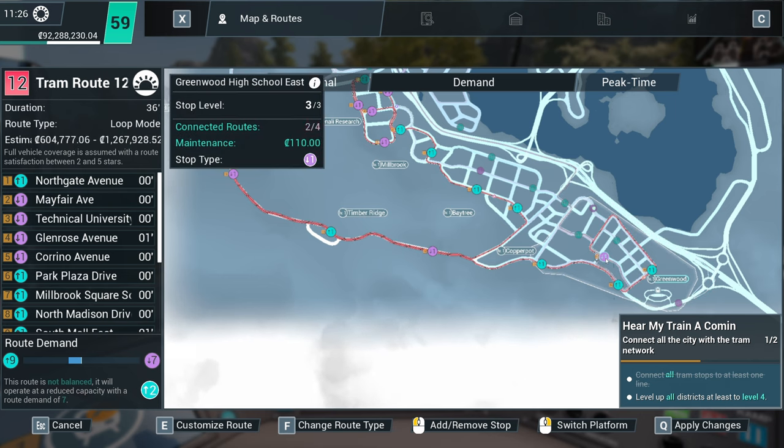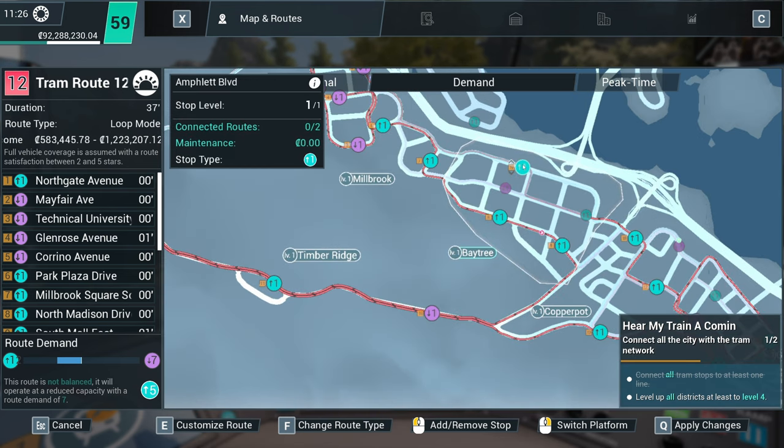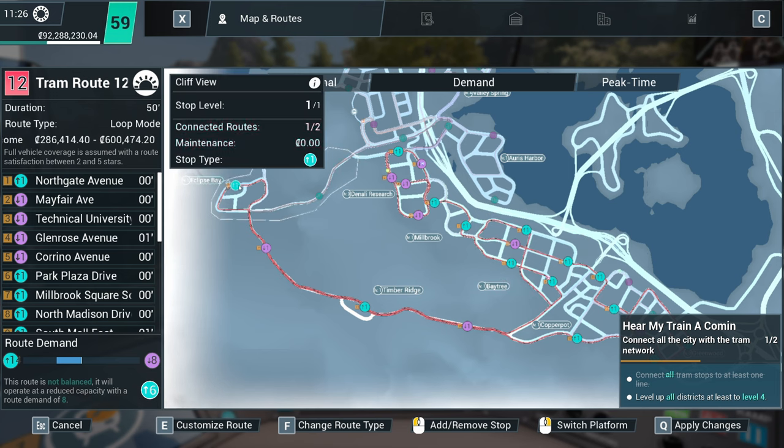And then back down to Copper Pot, where we're going to go round Greenwood. What level's that? That's level one. That will be fine. That is a convoluted and, to be perfectly honest with you, ridiculous route.